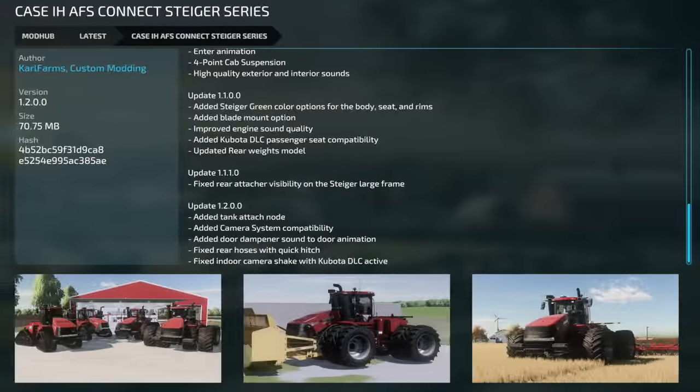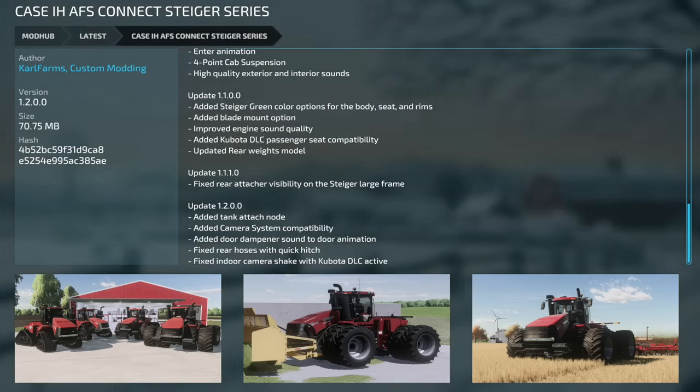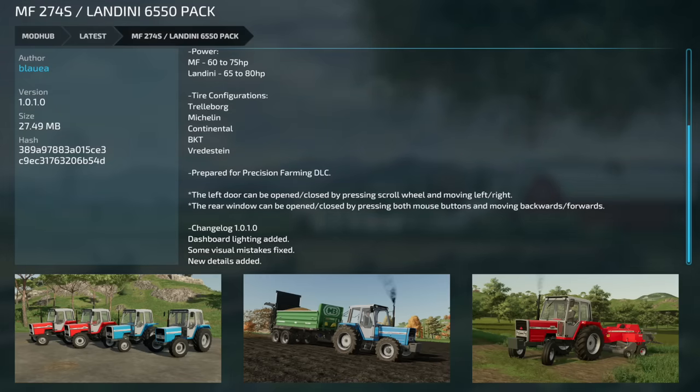Moving on to updates for all platforms: the Case IH FS Connect Tiger Series version 1.2 added tank attach mode, added camera system compatibility, added door dampener sound to the door animation, fixed the rear hoses with quick hitch, and fixed the indoor camera shake with the Kubota DLC active.